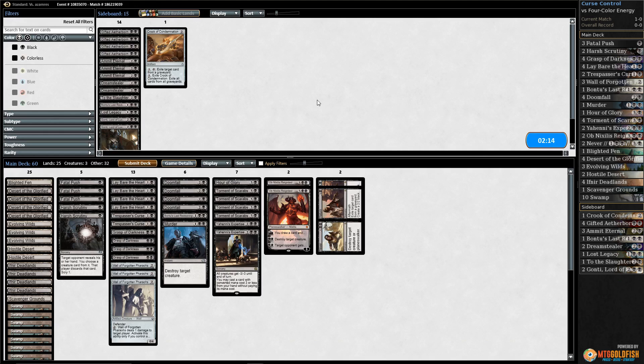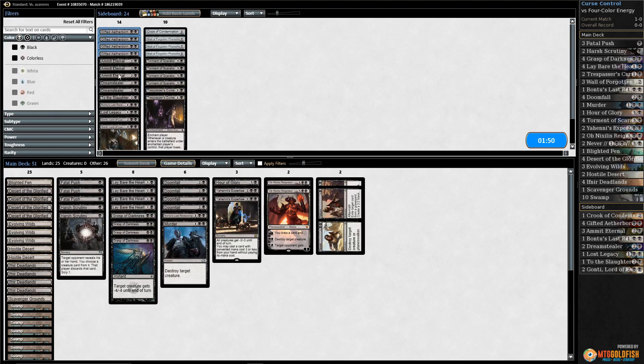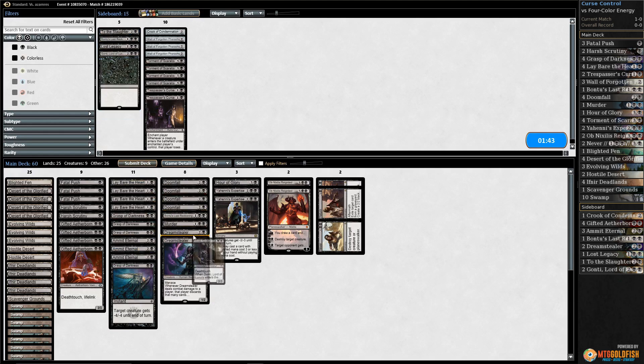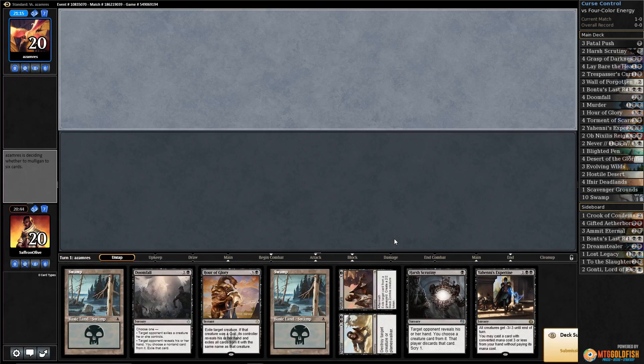We'd go down Walls, go down all the curses our opponent's probably going to bring answers for, go down some removal. Trespasser's Curse isn't great in this matchup. Then go up four Gifted Aetherborns, Ammit Eternals, Dream Stealers, and Gontis. We need to cut two more cards - maybe a couple Lay Bare the Hearts. Let's try the transformational sideboard plan! That's one of my favorite parts about this deck.